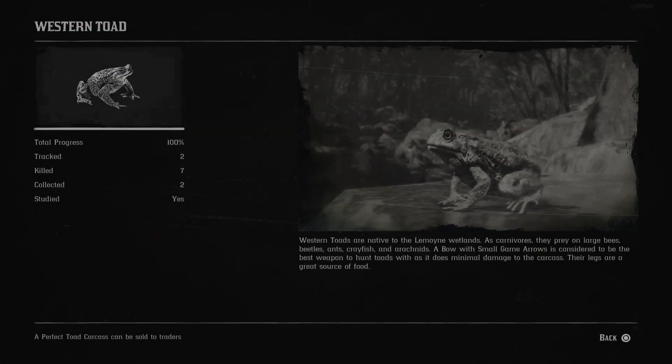Next is the western toad. Western toads are native to the Lemoyne wetlands. As carnivores, they prey on large bees, beetles, ants, crayfish and arachnids. Their legs are a great source of food. Next is the Sonoran desert toad. Sonoran desert toads are native to Rio Bravo. As carnivores, they prey on centipedes, lizards, spiders and mice.